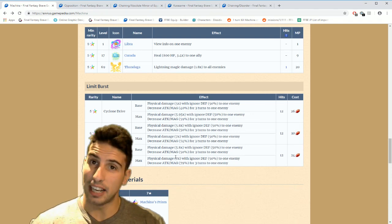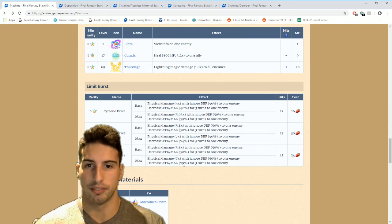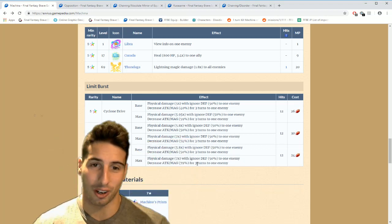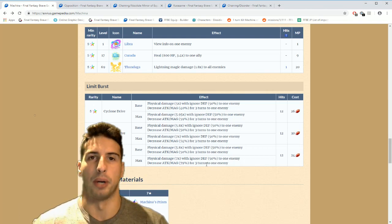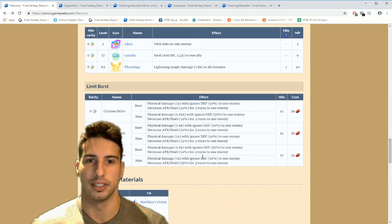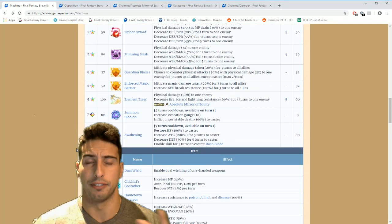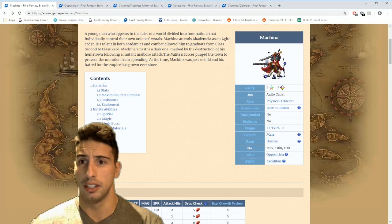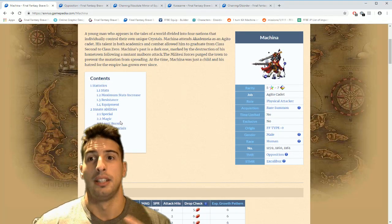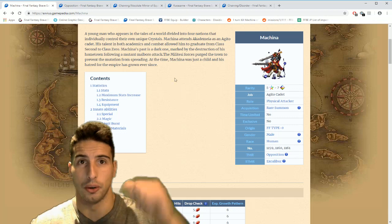If you have Machina at seven star, build up his limit burst as fast as possible because that attack and magic break for 79 percent for three turns is insane. If you're able to get this limit burst every third turn, the boss will never dish out damage to your party. This break is actually really really strong. If you build him around his limit burst, he's going to be one insane character. Machina gets a thumbs up — make sure you use him as a breaker because he is really really good.